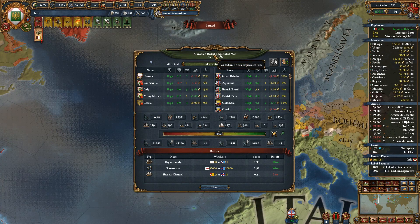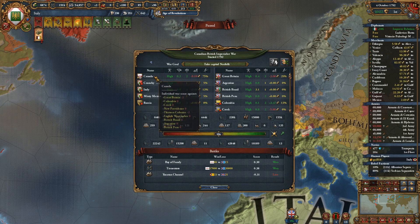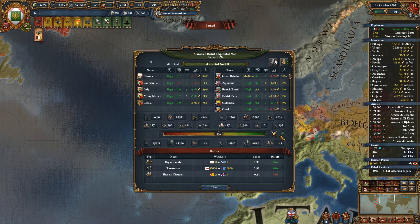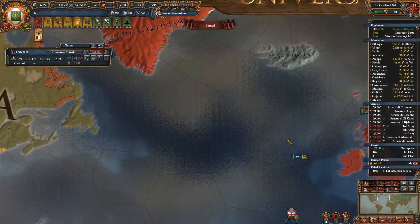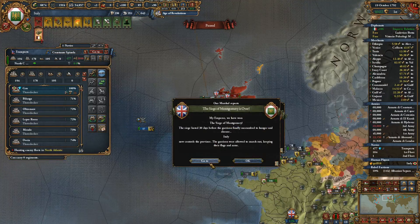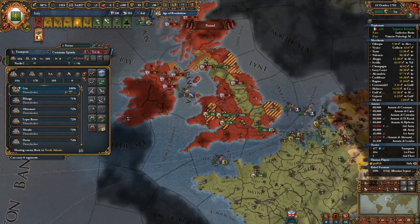British-Canadian-Imperial War. Our war score is hold the capital, which we are doing for Canada. You're welcome, Canada. Won the siege of Montgomery. Well, that was really quick.